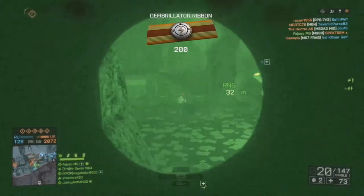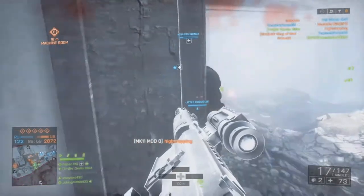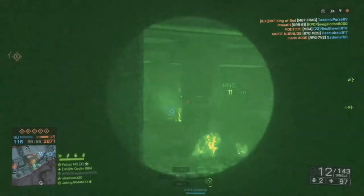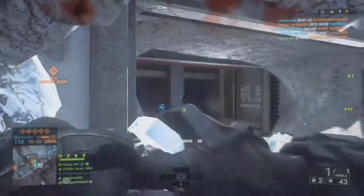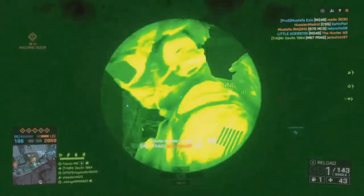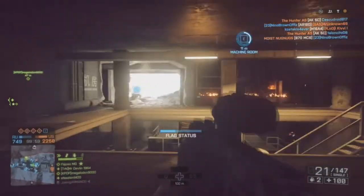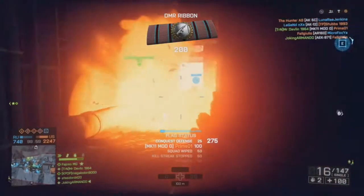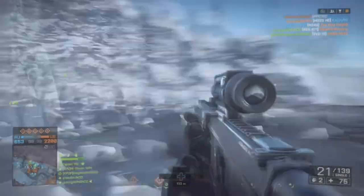Starting with Battlefield 1942, DICE should consider better class delineation. In the past, this has meant more than four core classes that have been standard since the Bad Company days. For Battlefield 1, one of the most glaring utility flaws was a design decision to give medics grenade-aimed launchers for one of their equipment slots, meaning a medic is forced to switch out a reviving syringe or healing medic kit crate for a versatile explosive option.